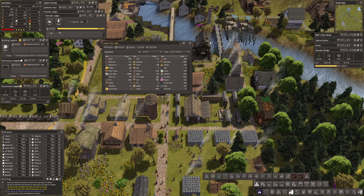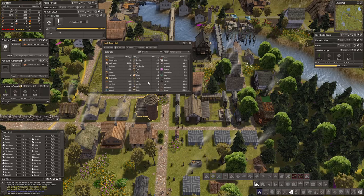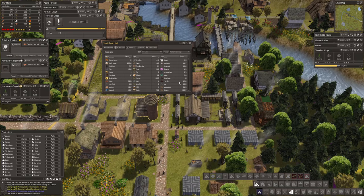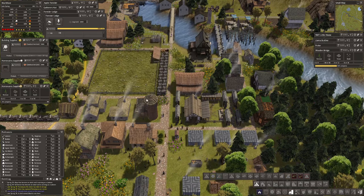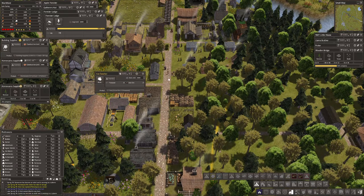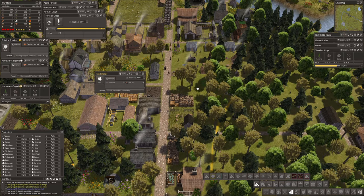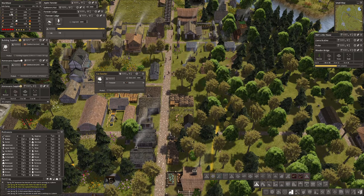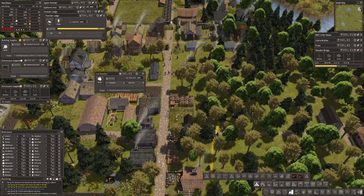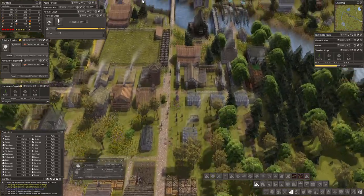Inventory - iron. We've now got glass. Iron - one. Iron ore - 1200. So what we're not doing: this iron smelter needs iron ore and firewood and we're not making enough. How much firewood have we got? Lots. We've got iron ore and we need another iron smelter.